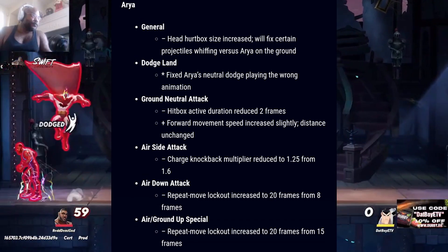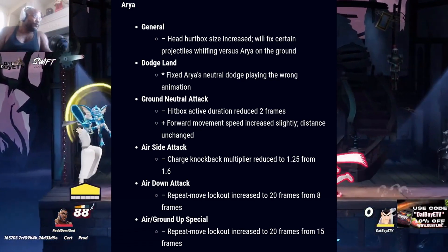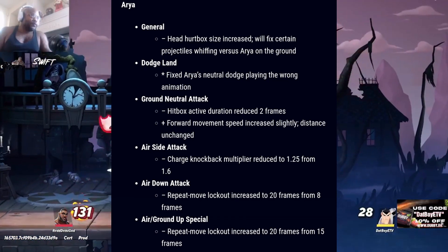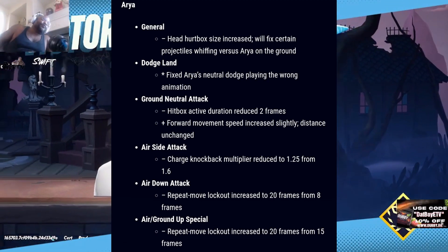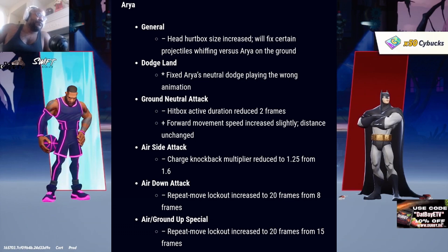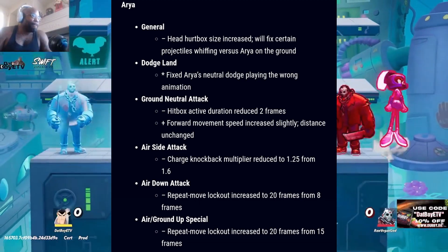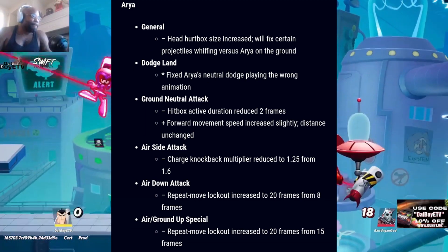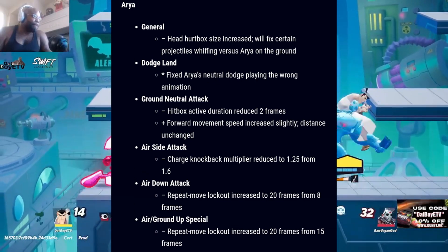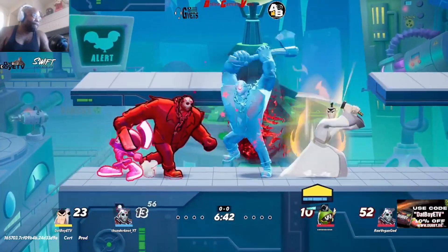Now we got Arya. For general: head hurtbox size increased, which will fix certain projectiles whiffing versus Arya on the ground. For dodge land: fixed Arya's neutral dodge playing the wrong animation. Her ground neutral attack: hitbox active duration reduced two frames, forward movement and speed increased slightly, distance unchanged. For her air side attack: the charge knockback multiplier has been reduced to 1.25 from 1.6. For her air down attack: repeat move lockout increased to 20 frames from 8 frames. For her air slash ground up special: repeat move lockout increased to 20 frames from 15 frames.